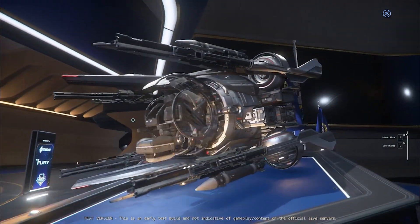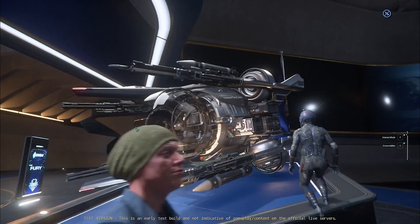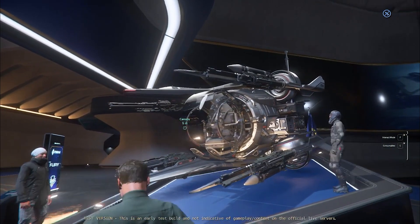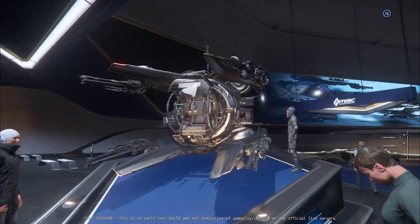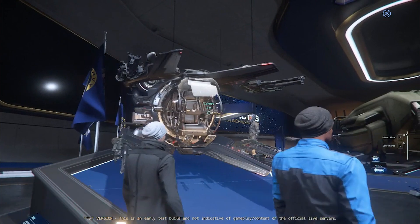What the Fury has going for it is the fact that it's a tiny ship — maybe the smallest ship in the game, with the exception of the Dragonfly and the Nox, which are bikes. It's shorter, I believe, than the Merlin, and its landing configuration looks smaller than the Argo MPUV. This makes it the most portable, proper ship in the game.